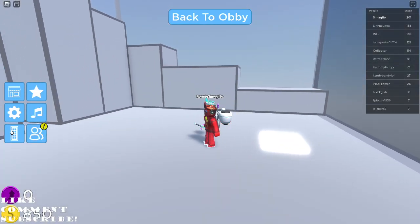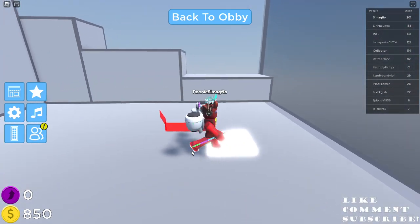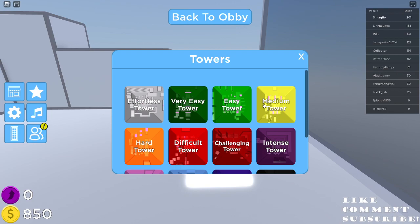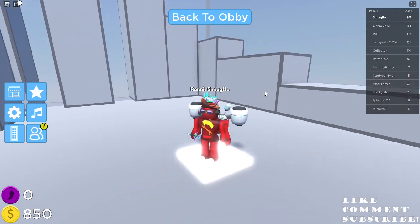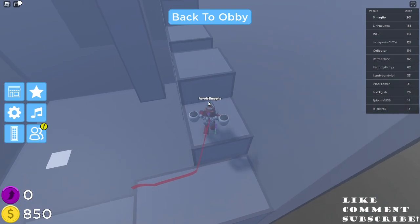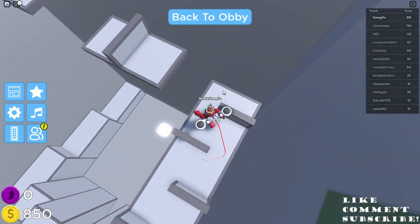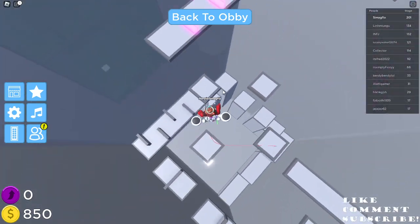Hello guys, today we'll be doing towers in Silly's Difficulty Chart Obby 2, and now we are here on effortless. We have a lot of towers to complete, so I'll complete four towers for today's video. I think it will be hard since I have no idea what to do. I believe there are no checkpoints, so I just need to complete the tower to get a badge. This is just a tower with no checkpoints at all, except one. Here we go.